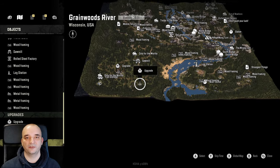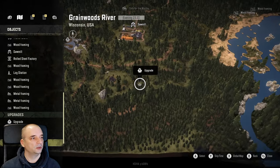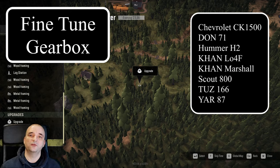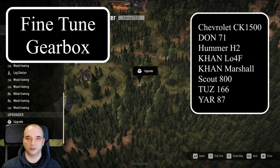And the last upgrade in this new map is located at the bottom left-hand corner of the map, very close to the previous one — just right here in the woods. And that as well is the Fine Tour Gearbox for all the rest of the trucks. The list is just here.